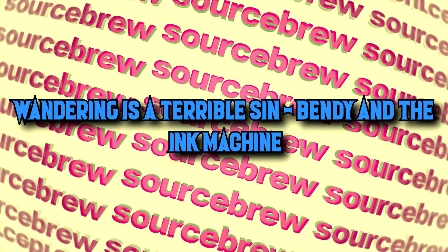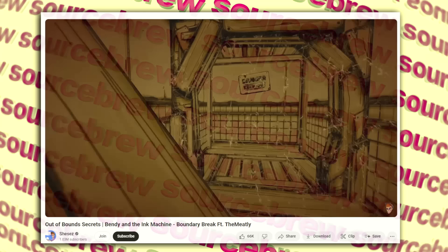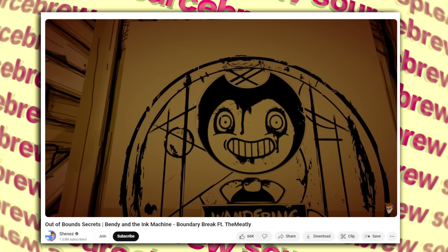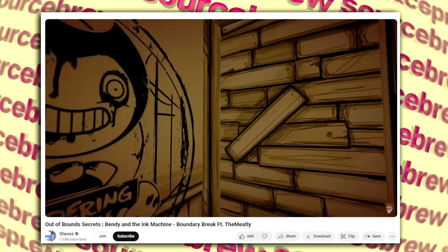Wandering is a Terrible Sin — Bendy and the Ink Machine. Bendy and the Ink Machine is a popular indie horror series released in chapters, each with their own easter eggs — including one for those who manage to break out of the map by no-clipping or other means. A cardboard cutout of Bendy is what you'll find in certain spots across the various chapters, with a sign reading 'Wandering is a Terrible Sin.'